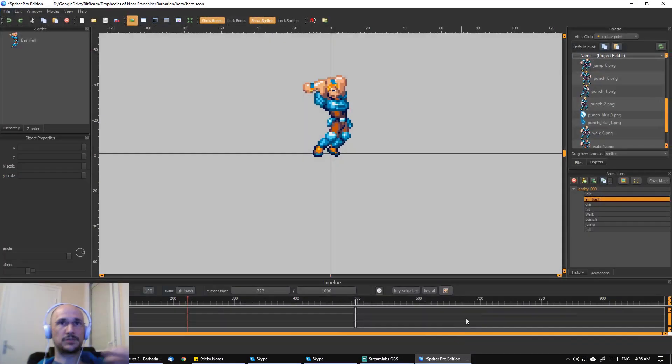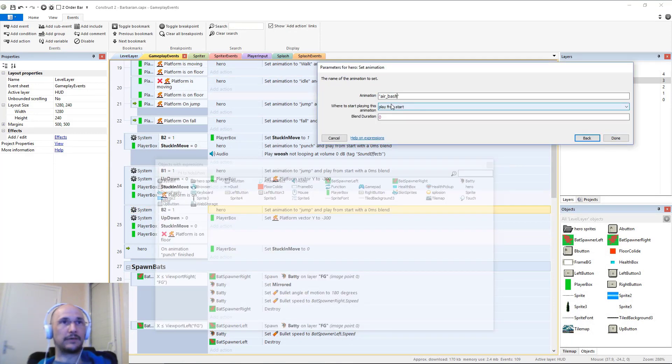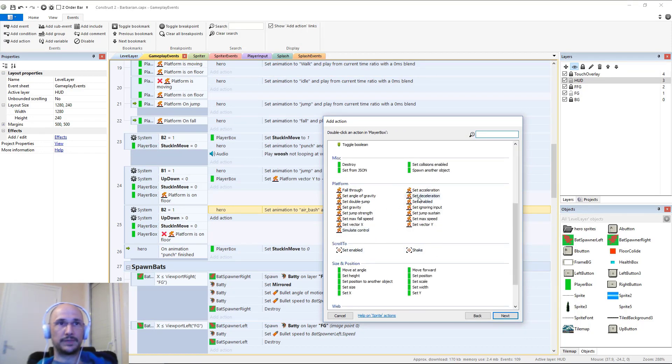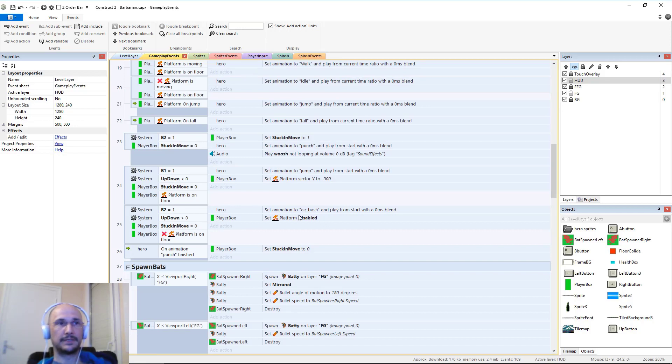Now we need to trigger his animation. I always have the Spriter file open - I can double-click on the name of an animation and copy it, so I can make sure I'm not going to slightly misname it and deal with errors from mistyping. And then we definitely don't want him to suddenly jump. What we do want is to temporarily pause his gravity - so we're going to do player box platform behavior and set it disabled. He's going to get stuck in the air and play his air bashing animation. It should work, but there's going to be a few problems which we shall see.